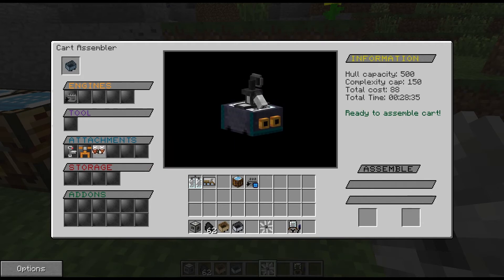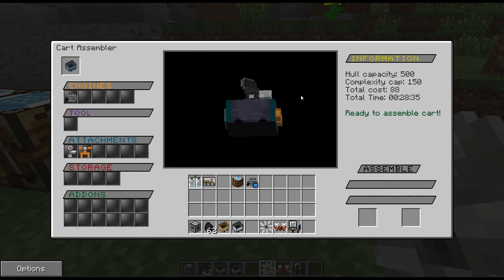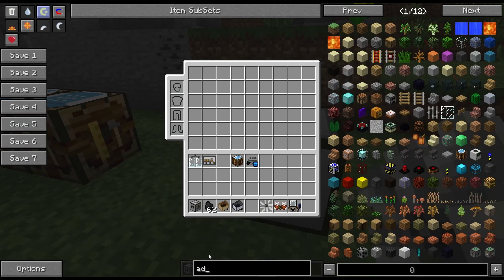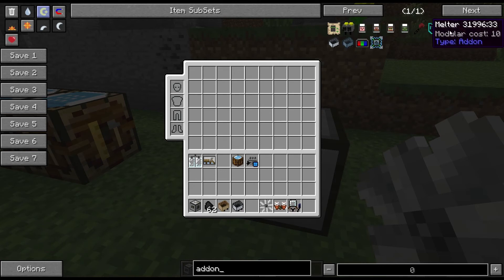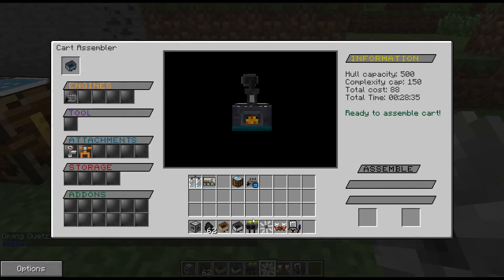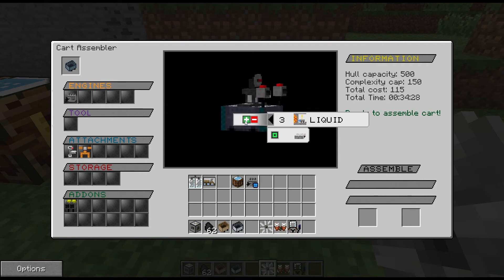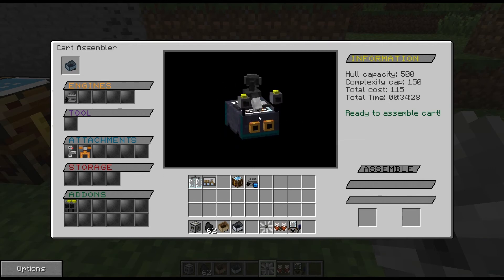As you can see, you can do various different things and there are loads of different attachments and add-ons. Looking at the add-ons, you've got smelters, entity detectors, and liquid sensors. Liquid sensors look quite cool — they give the cart a little antenna and will detect whether there's lava or water nearby. I'm not going to go into all the attachments; I'm just showing you the interface and how it works.